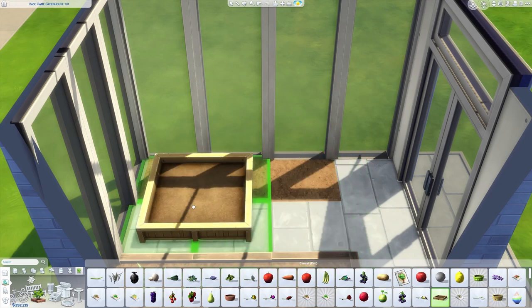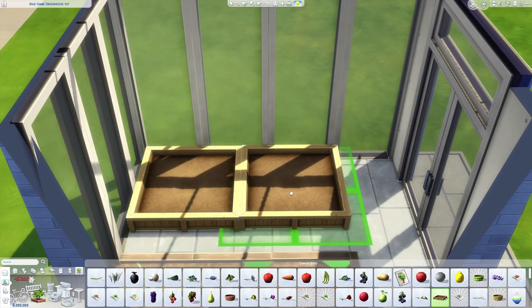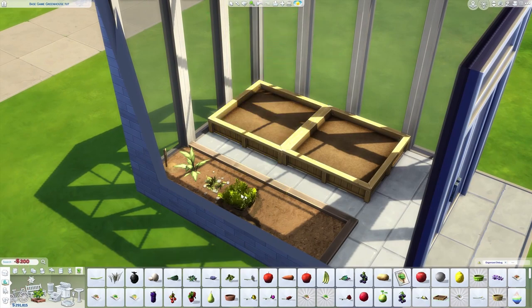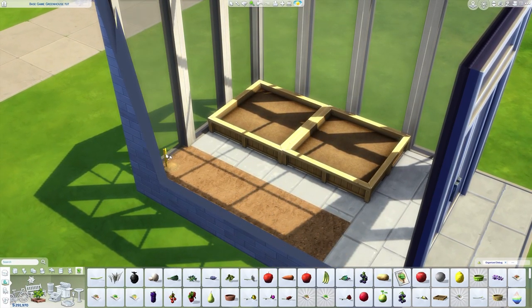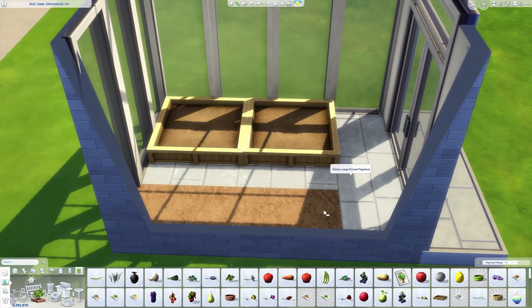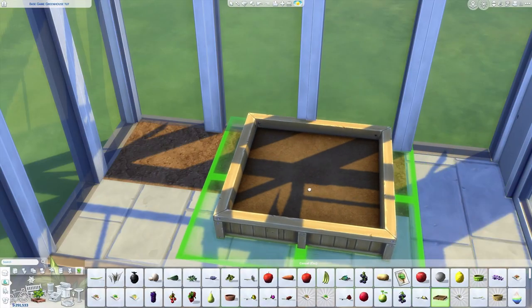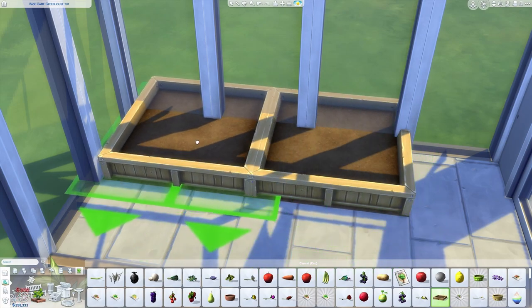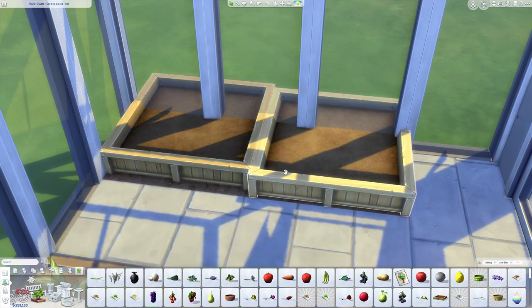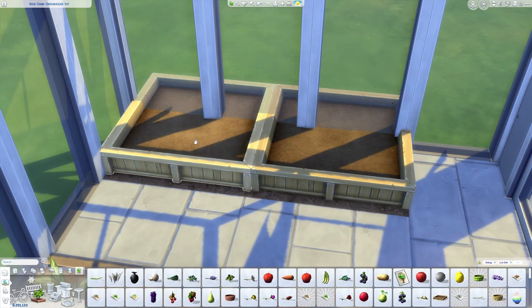Now let's talk about planter boxes. We didn't get any in the new Greenhouse Haven kit, which was very disappointing. I don't really recommend using large planter boxes in a greenhouse this small — they take up so much space, and in the back your sims can't access the planter because of the wall. There is a way to fit four planter boxes inside using Tool: first, shove the planter boxes halfway into the wall like this, then cover the rest of the planter outside.